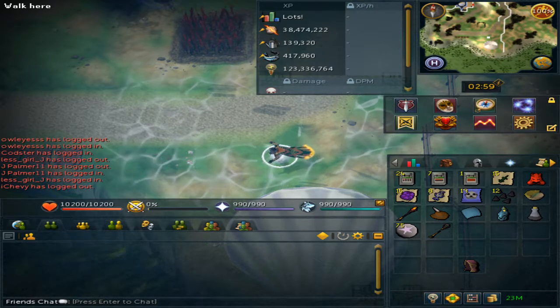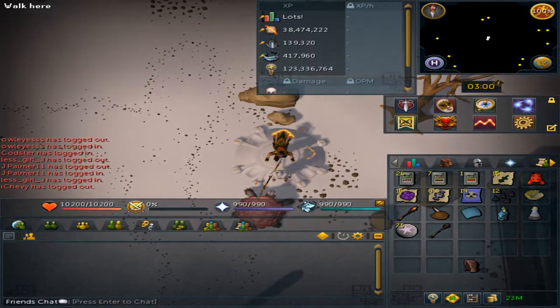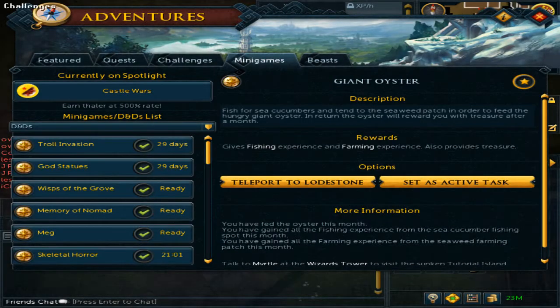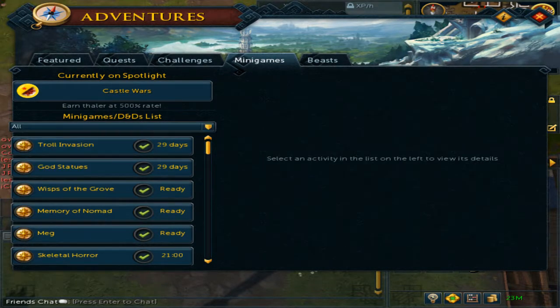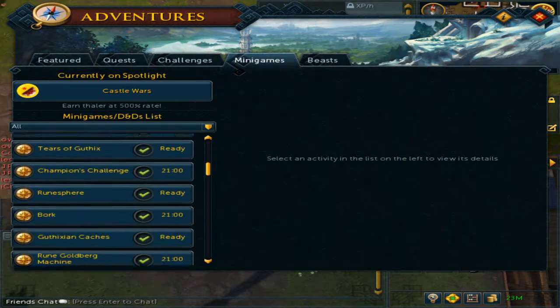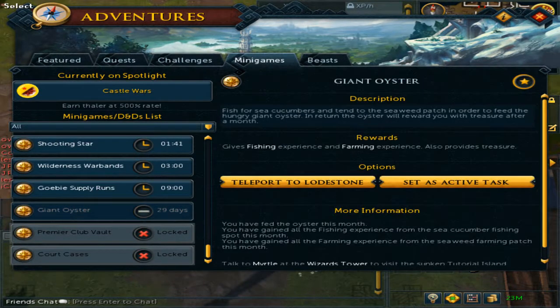On desktop, click F3. This will open up the mini games tab under Adventures, and it will automatically put you there. On the left side where it says Mini Games D&D list, hit All and scroll until you see the oyster. In my case, since I just did it, it will be at the bottom and it says 29 days.